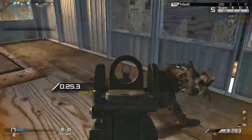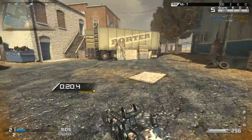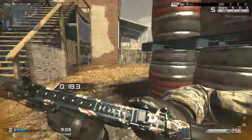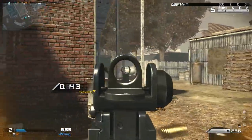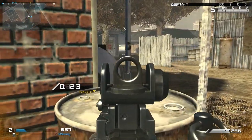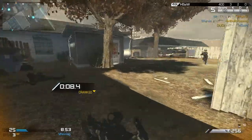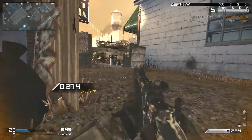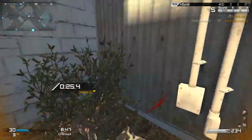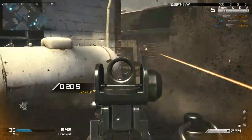We all know that in Cranked, when you get one kill you get many speed perks — such as Sleight of Hand, Stalker, Quick Draw, and Marathon. What I want to say is that you don't need to have any of these perks on your loadout, because you'll simply get them as soon as you get your first kill. So I found the best loadout for Cranked.